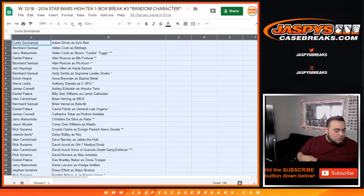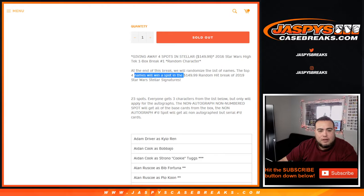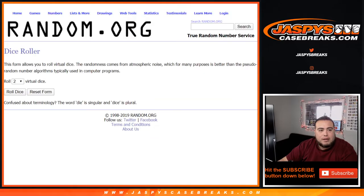Remember there are other ways to win spots as well. We have a couple of breaks that we can sell out to win some spots. So again I already had the dice roller ready — remember we're giving away 4, top 4 in the randomizer get a $150 break spot.